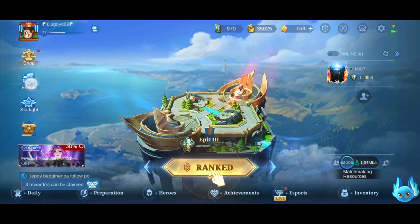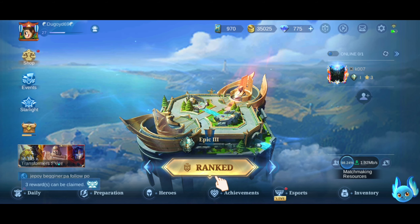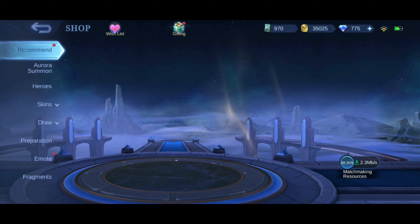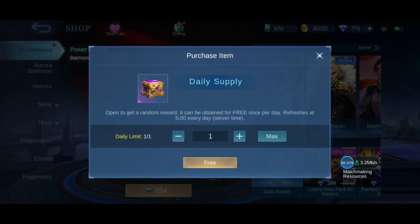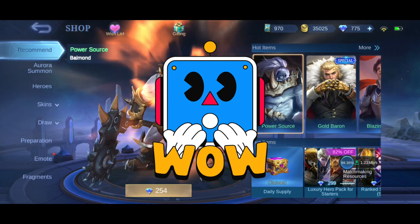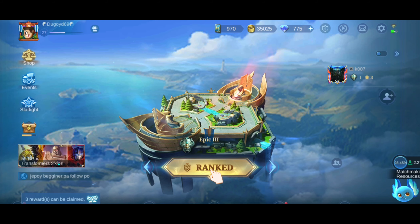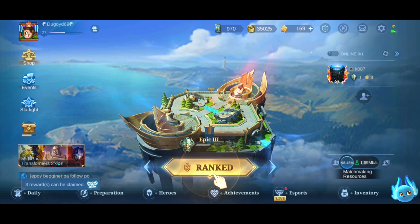If you can see my diamonds, it's 775. I didn't purchase that in the store — it's just free. You can claim Vanguard points and buy diamonds with Vanguard points.